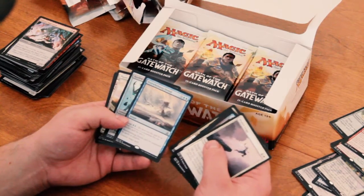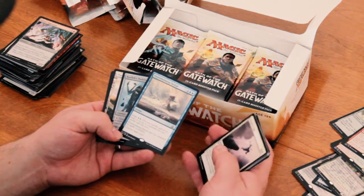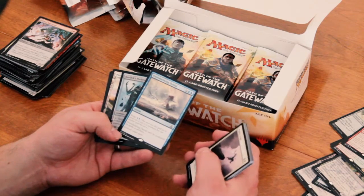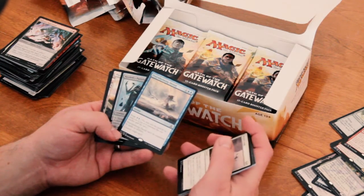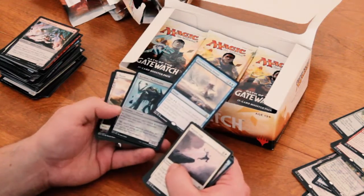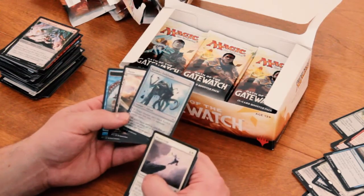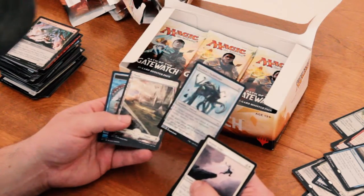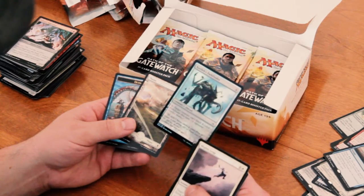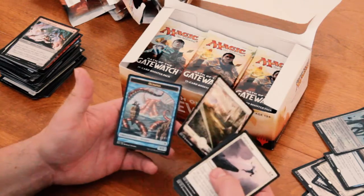So now we have Overwhelming Denial. It's an instant for 4 mana. It's got Surge at 2 blue. Overwhelming Denial can't be countered by spells or abilities — counter target spell. Good little counterspell there if you cast more than one spell this turn. Then we've got Kozilek's Pathfinder for the foil. Creatures can't block Kozilek's Pathfinder this turn if you pay one colorless. And then an Octopus Token.